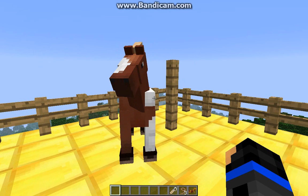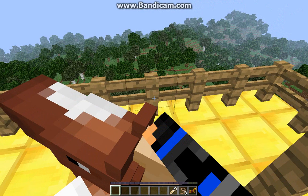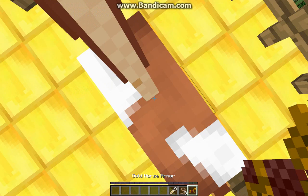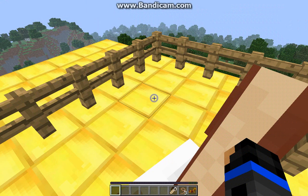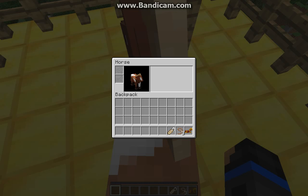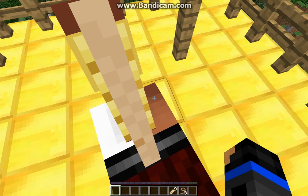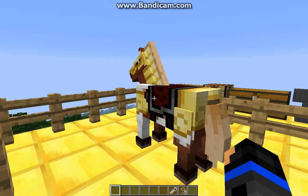Now we will get to the horse armour. What you have to do to bring up the horse inventory is press E when you are sitting on a horse, and then you can equip the horse with armour and a saddle. So I'll give him this awesome gold horse armour. He looks pretty awesome.